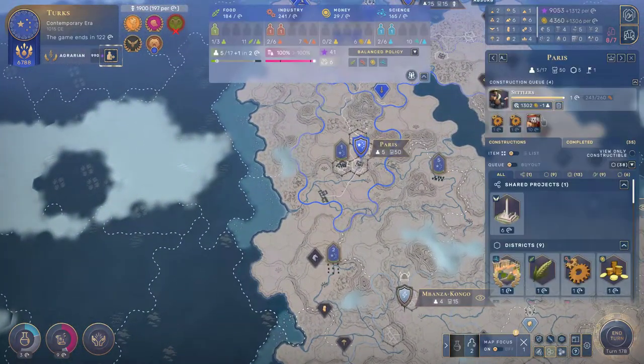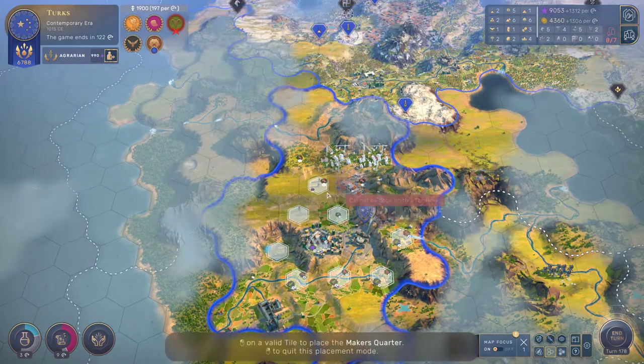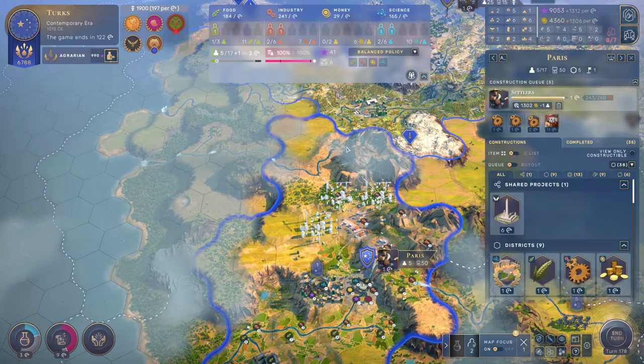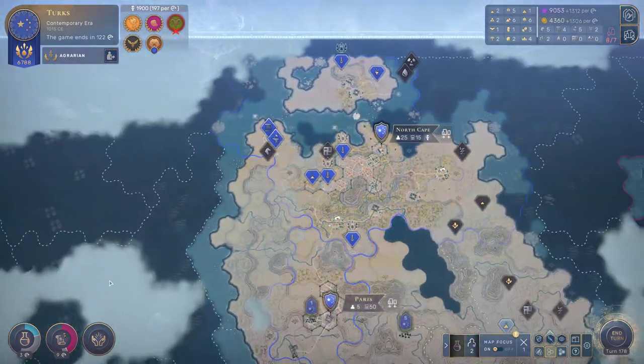Then we have got Paris — you guys are building the settler, and afterwards you're going to build some industrial quarters. Can you actually build more of these guys before you do anything else? That would be fantastic. And then North Cape, you're going to try to build some coal mines — that's also fantastic.